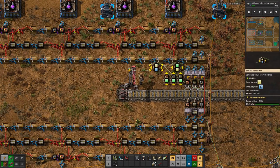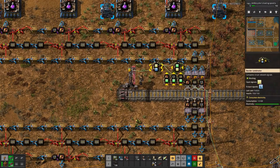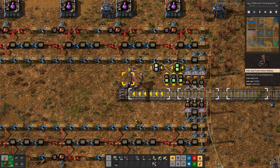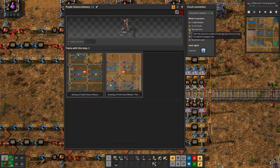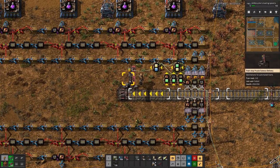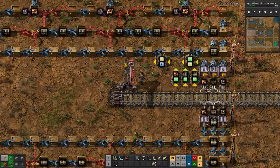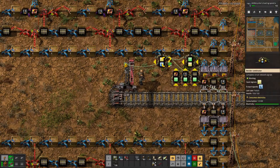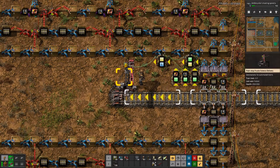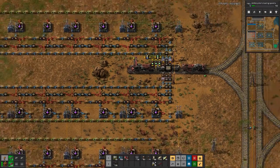Now we should have one output signal. Yes. But why is the train limit still set to zero? Let's set it here to one. Ah, that's another problem — I connected the station to the input of this combinator instead of the output. Now that's correct. Luckily, I did not make the mistake up here.